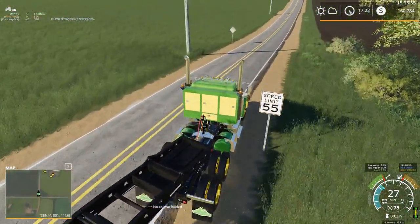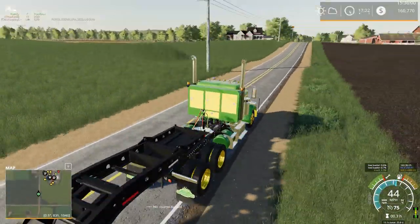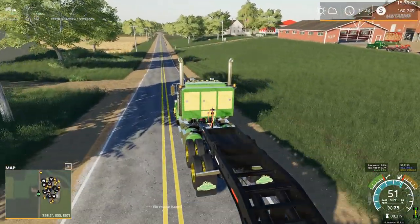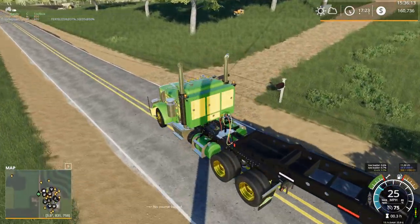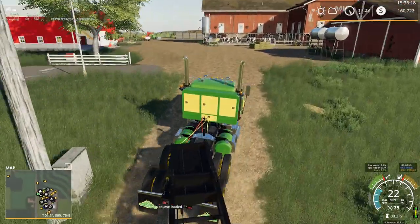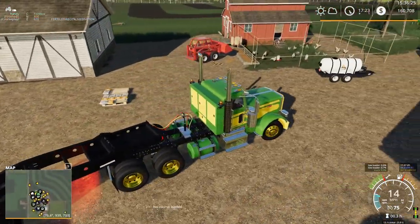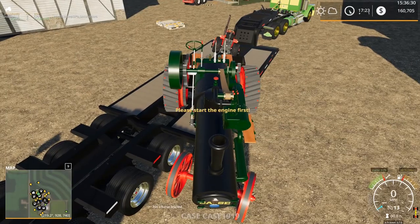We took out one stop sign. So far, not too bad — this is a two-sign trip then. Oh, we might take out this one here too. Yep, that one — oops. Oh, this mailbox is never going to survive. Yep, the mailbox didn't survive. That's fine — all we get in there is bills anyway, so we don't need that.